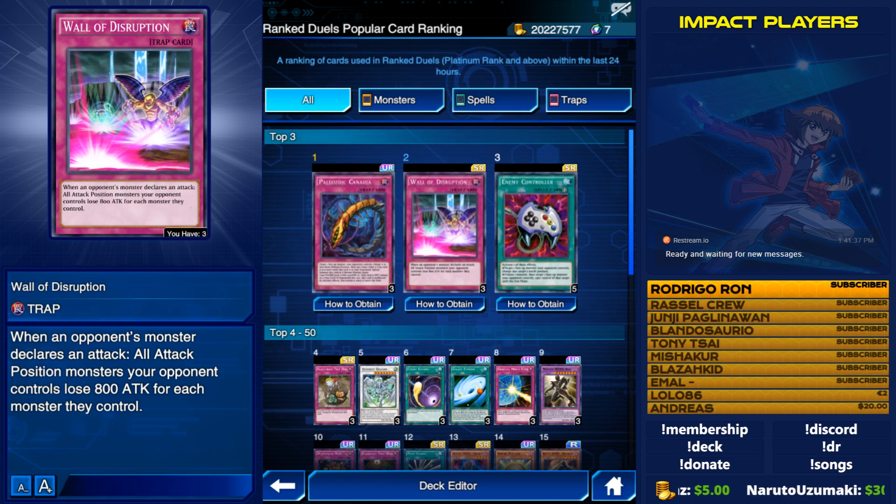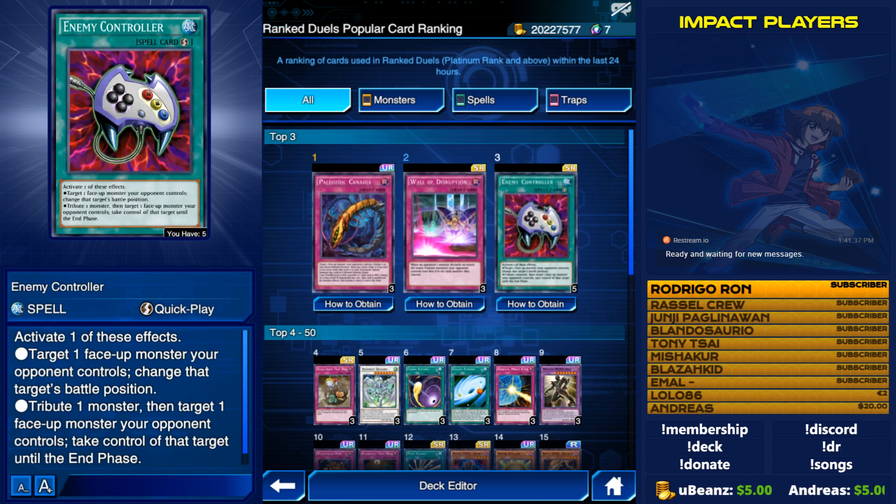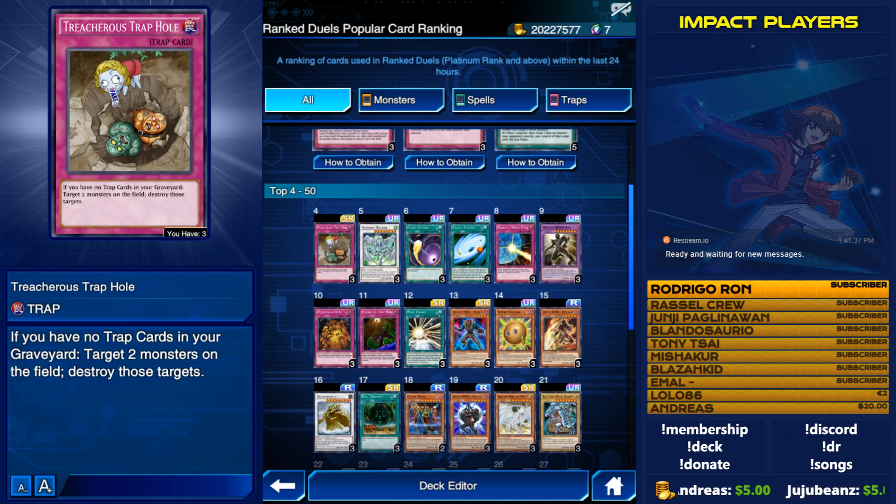All these powerful cards are so strong that they shouldn't really be run together in a 20-card deck. Konami, you need to start doing more analytical research about your own game. It's almost 2019 and I think it's time to bump the minimum cards from 20 to 30 because all these game-changing cards in a 20-card deck is just too much. They already hit Enemy Controller, so we don't need to talk about that anymore.